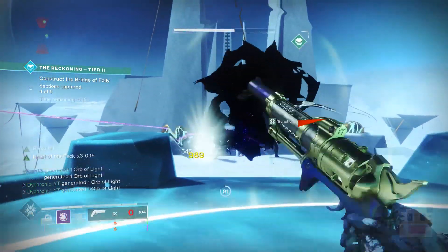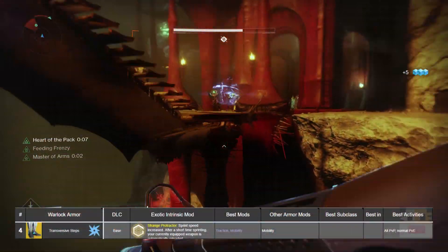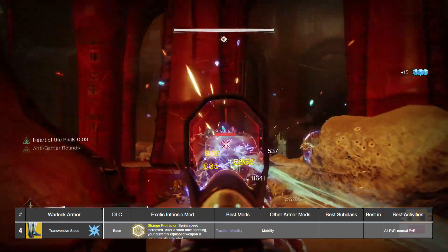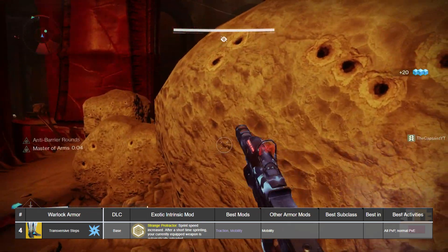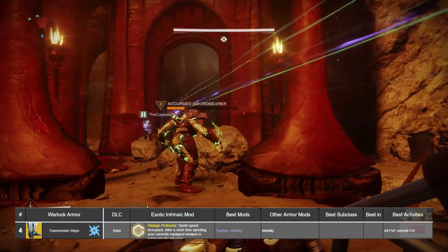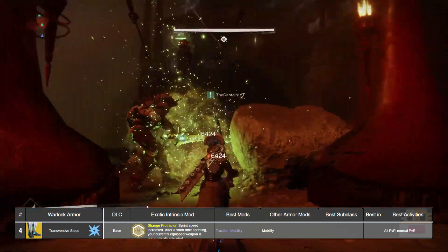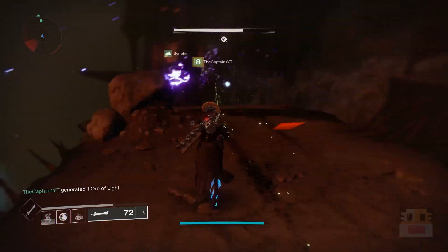Moving on to number four: the exotic legs known as Transversive Steps. This exotic came out with the base game and has actually received a buff since release, allowing you to reload weapons while sprinting on top of just adding sprint speed. These are your sprint boots, your escape boots, and your close-range — like shotguns — auto-reload boots. Transversive Steps in my opinion is your best in class for universal everything.